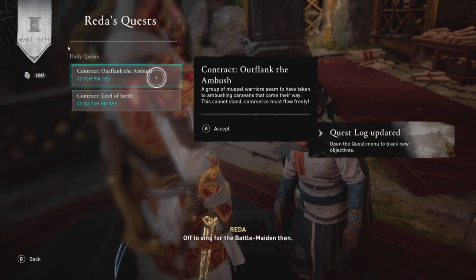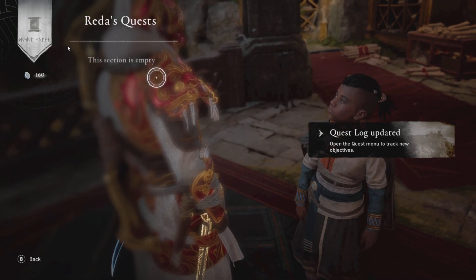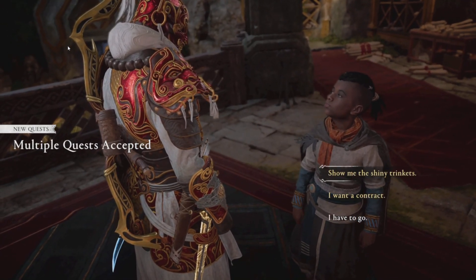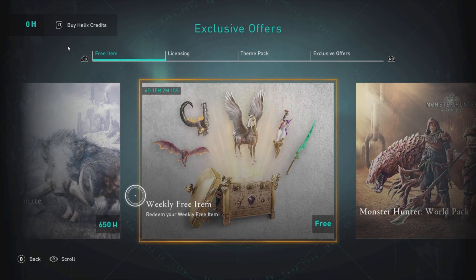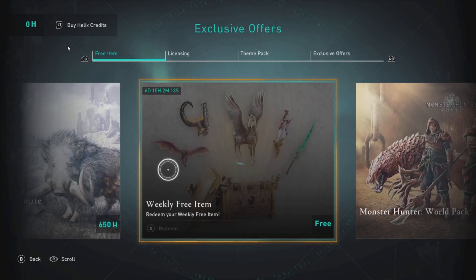So let's see what we have. We have Kiara's Challenge, Outflank the Ambush, and Lord of Strife as our challenges. The fourth one will have to go to Midgard in order to get. But before we do that, let's take a look at what I've got for my free weekly item.